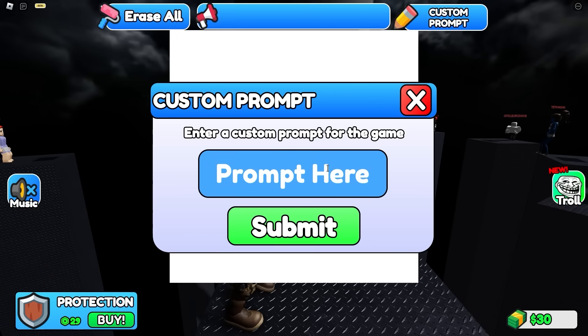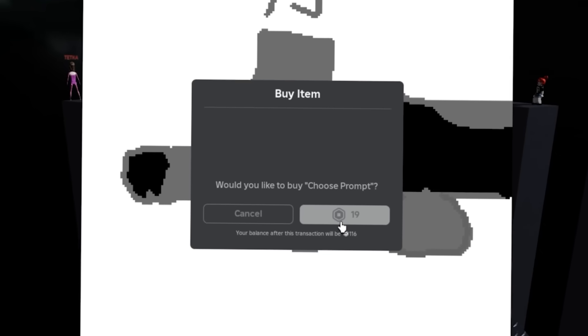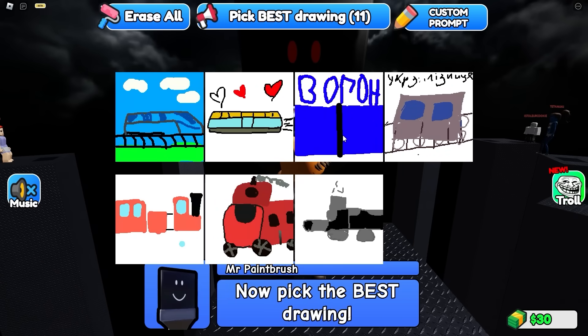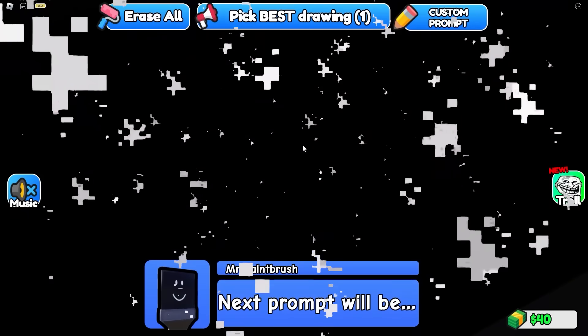I'm gonna do a custom prompt — Dr. Disrespect. That'll be 19 Robux, no problem. The worst one is definitely this one. The only one that kind of looks like a train is this one — looks like a tram, whatever you call it. Get that out of here. I have destroyed you with my train.